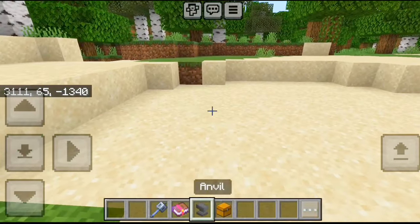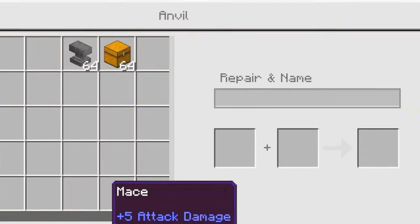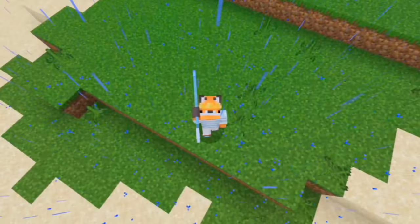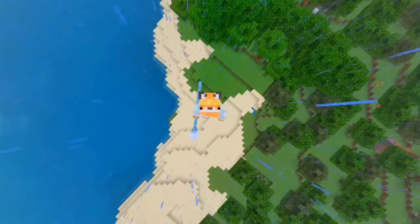And the final myth: can you put Channeling on a mace? That's false — and sadly you cannot beat Thor. That's it for today guys, see you next time.